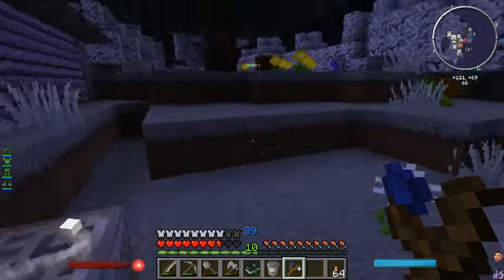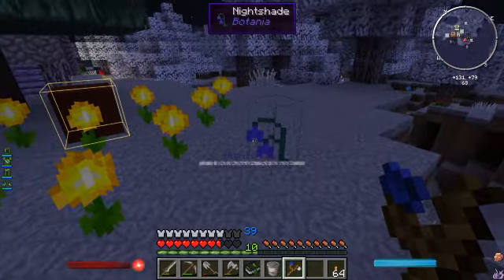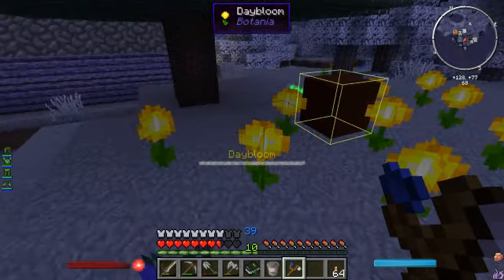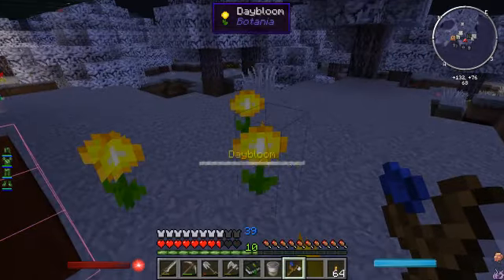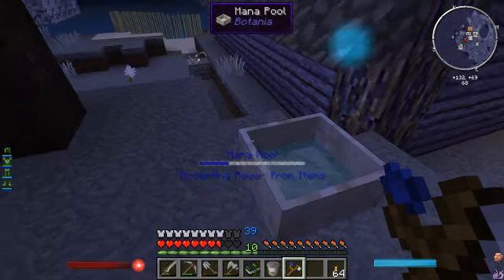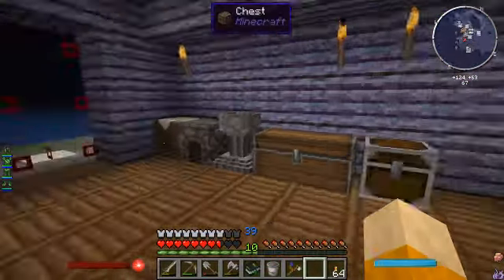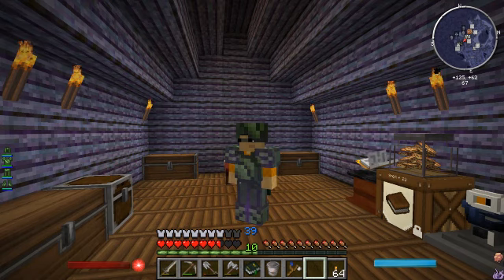We can use this to make sure - yeah, so that's telling us where it's sending the power to. We now have power generation at night as well as during the day, so that's pretty cool. I want to get some more of these night shades going and probably need to get some more day blooms rolling too. Wow - we're almost a quarter of the way with the mana pool, that's awesome! All right, that's going to be it for this episode. As always, a like, a comment and a share lets me know that you care - thank you guys so much for watching and we'll see you in the next episode of wizard training on the cup code server.